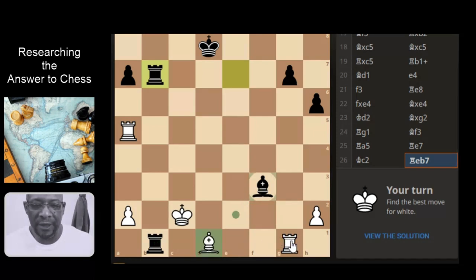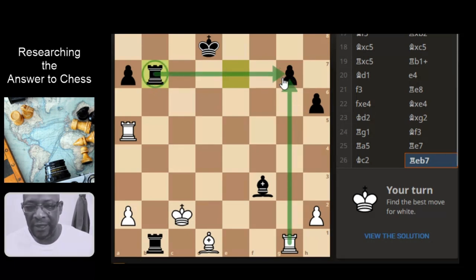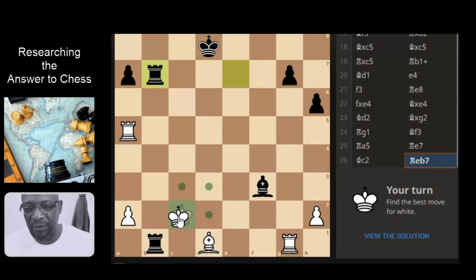If we get the rook and rook takes the pawn, attacking the rook — the rook doesn't have to take, but if it did take then the king would take. I don't know if that improves the position because then the bishop just takes the bishop.